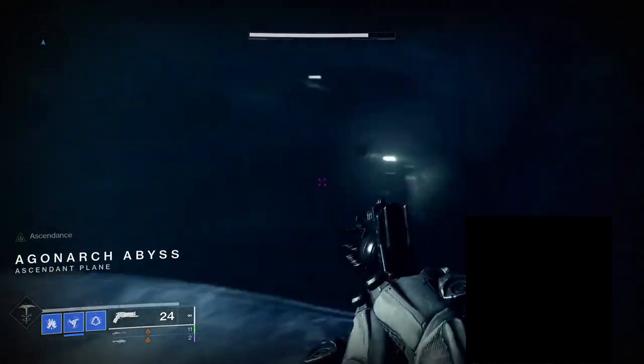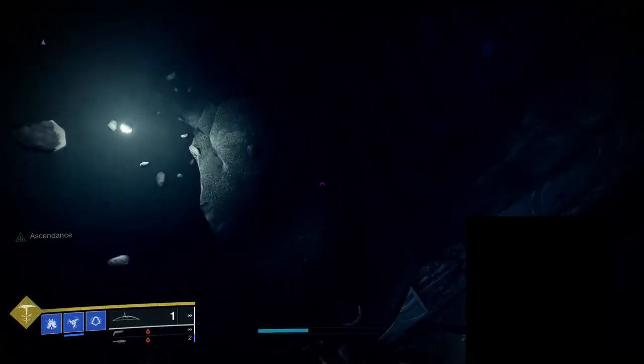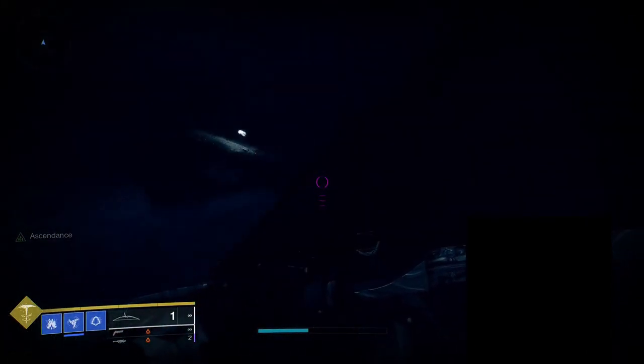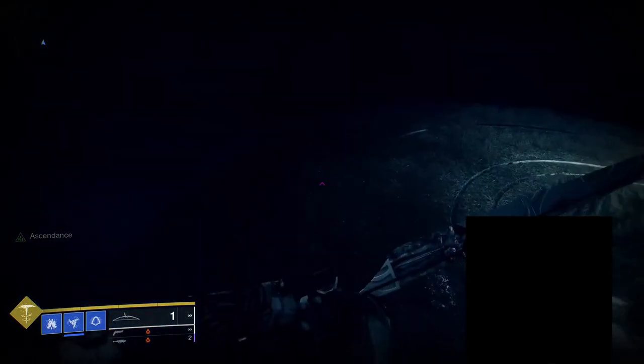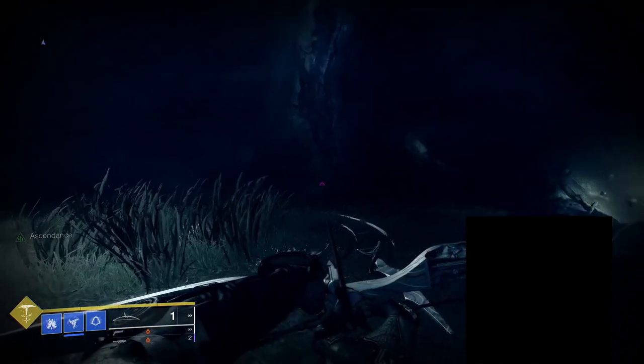This week it is the Agonark Abyss. We're going to be going over every egg in the Agonark Abyss, along with the bones and the actual challenge itself. The basis of this challenge is a bunch of parkour where you are following Toland, who is the little white light orb.